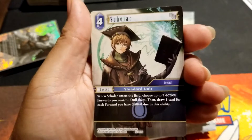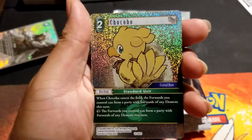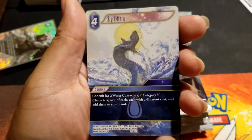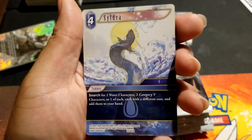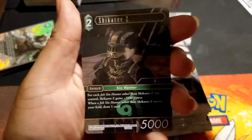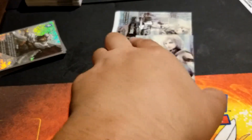Active force you control — not so good anymore. Chocobo went a little too fast there. Dragoon, Chocobo. The next foil is Sildra — it's a summon: search for two water characters, two category five characters, or one of each with a different cost and add them to your hand. That's pretty good. Graham from Final Fantasy Legends, I think. X-Death, more Final Fantasy 11 characters — nothing great.